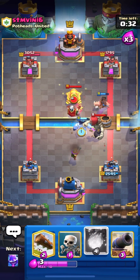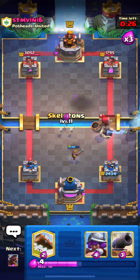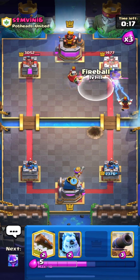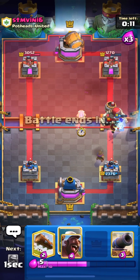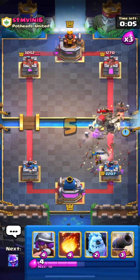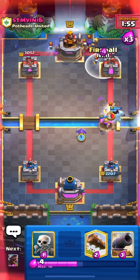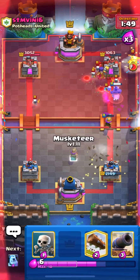Let's put down our musketeer and ice column. I'll fireball his magic archer and cannon — nice. Let's go in with our hog and hope for some connection. He only has goblin barrel as a win condition so it'll be easy. Let's log and go in with our hog. He put down his cannon, so let's place our ice column and cycle back to another hog. I'm going in with it and I think the musketeer will take out his electro reserve — nice.